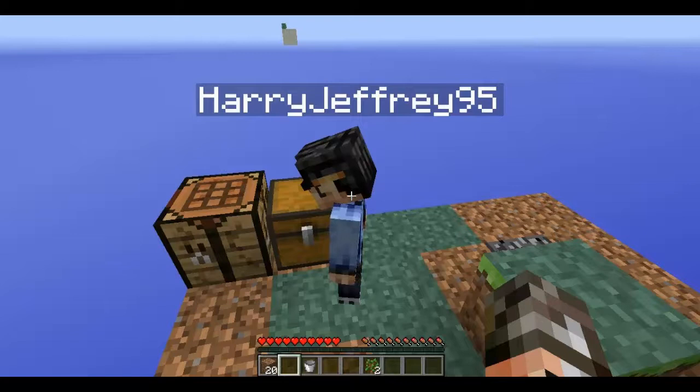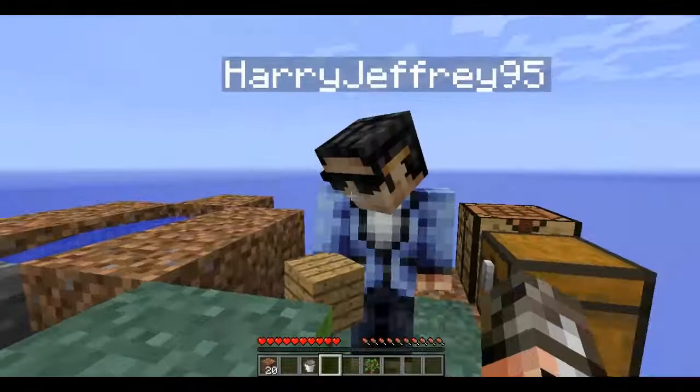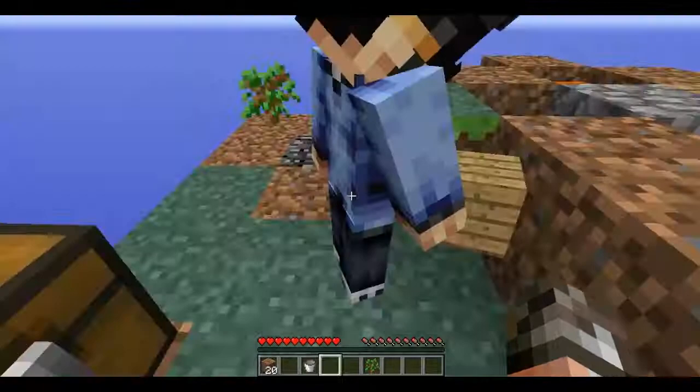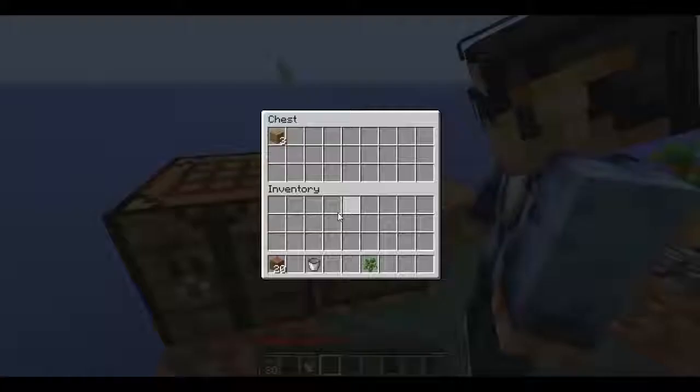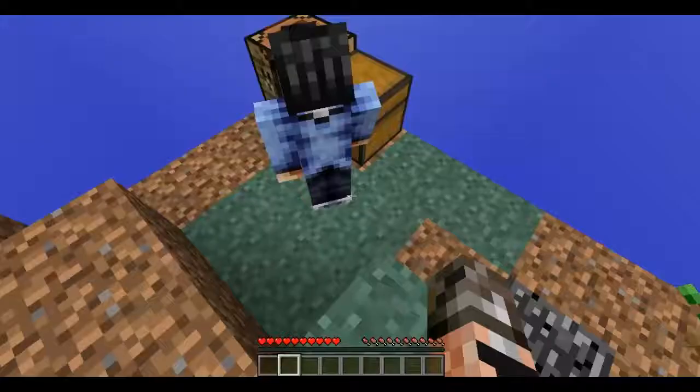You need two sticks for a pickaxe. Stop talking to me like a retard or I'll hit you off! I need to talk to you like that — you can't hurt me but I can hurt you. I can still pick up the lava and put it on you. Oh, I can make a wooden pickaxe — I'm gonna make two for now. Why am I working with idiots?